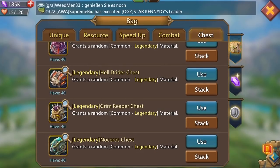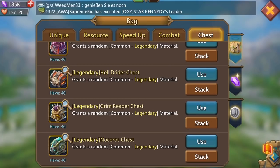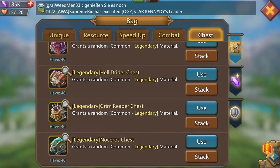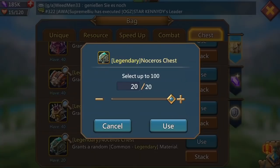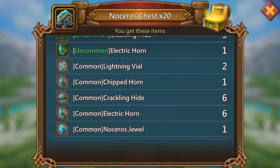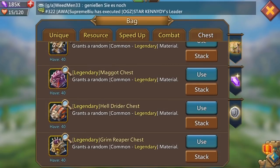I'm going to take a sip of my coffee - taking a leaf out of Chris's book. First thing in the morning guys, you've got to have that cup of coffee, it's so important. Okay, 40 Nocerous chests now. Not really worried about this so we're just going to do 20 and 20. I pull an uncommon lightning vial, pretty cool, and another 20 gets me an electric horn - the horn's actually not too bad. Also a Nocerous jewel, pretty cool.